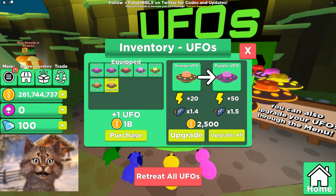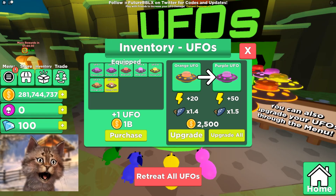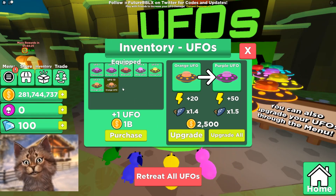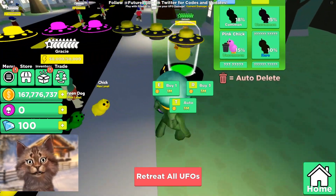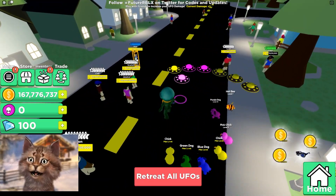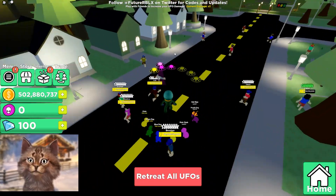The more money I get I can buy more UFOs — I think that's how it works. I still feel like I got scammed that one time, but I don't know. I upgraded all my UFOs — check this out guys, I absolutely destroyed this guy who's literally blue rank!